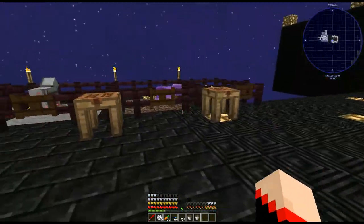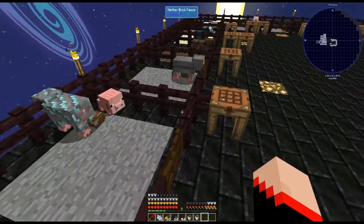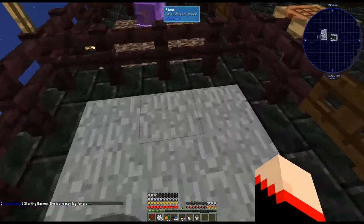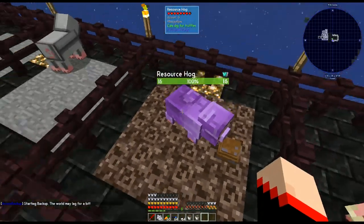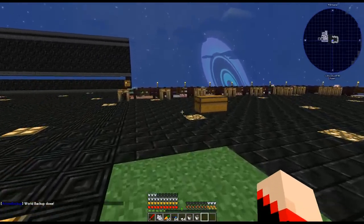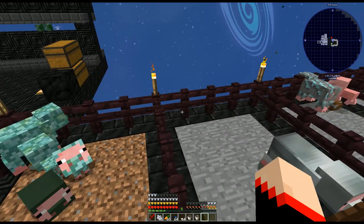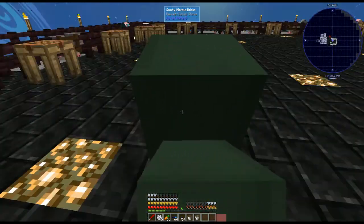Now let's talk about the truffles. You'll hear a popping noise when they actually create one, and then they stand on it for quite a while - which is weird, but they will actually stand on it. They do make them pretty quickly. That popping noise is just like when you break a brick block - that's what it sounds like.